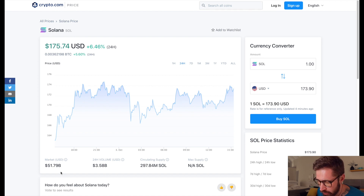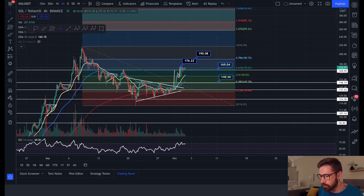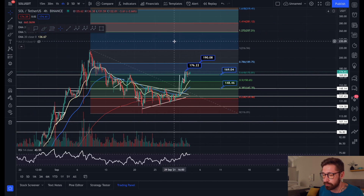24-hour volume is $3.58 billion. Ladies and gentlemen, if you're new to Crypto.com, sign up to the world's fastest crypto platform — my favorite app for investing — and receive $25 in crypto just for signing up through my referral.